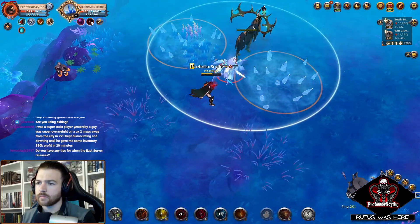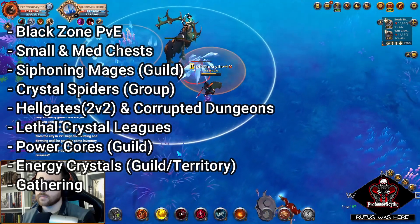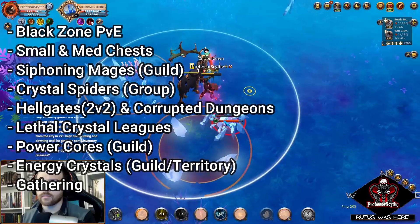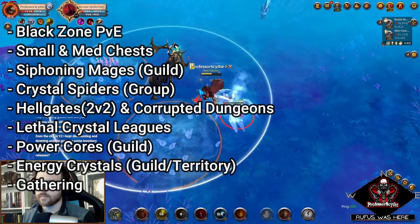There are different activities you can do to work on might, such as PVE in the outlands and roads, opening treasures like small and medium chests, killing siphon mages, crystal spiders, hell gates, crystal leagues, winning corrupted dungeons, and capturing power cores and energy crystals.